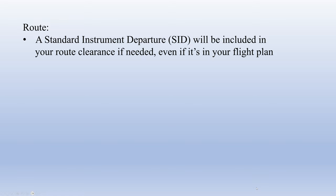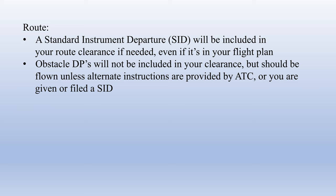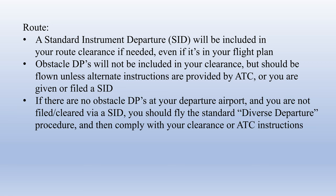The next element of your clearance is your route. A standard instrument departure will be included in your route clearance if needed, even if you filed it in your flight plan. Obstacle DPs generally will not be included in your clearance but should be flown unless alternate instructions are provided by ATC or you are given a standard instrument departure. If there are no obstacle DPs and no SID, fly the standard diverse departure procedure and then comply with your clearance.